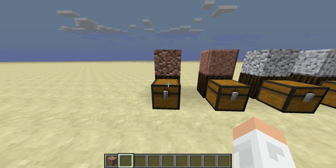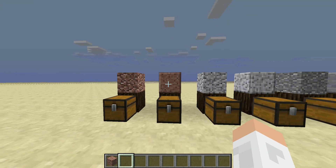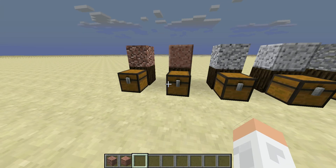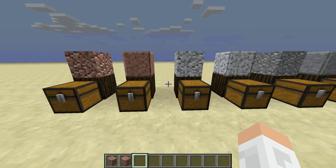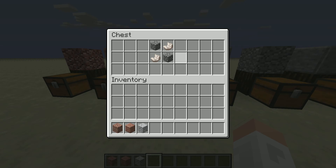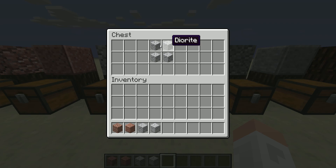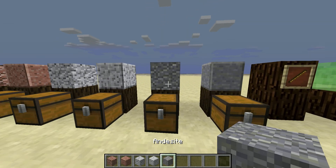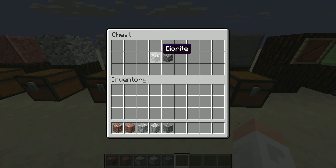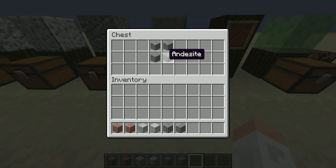So this is granite — you can just find it around here in the world. This is polished granite; you can craft it by using 4 granite. This is diorite; you can craft it with nether quartz and cobblestone. This is polished diorite; you can make it with 4 diorite. This is andesite; you can make it with 1 diorite and 1 cobblestone. This is polished andesite; you can make it using 4 andesite.